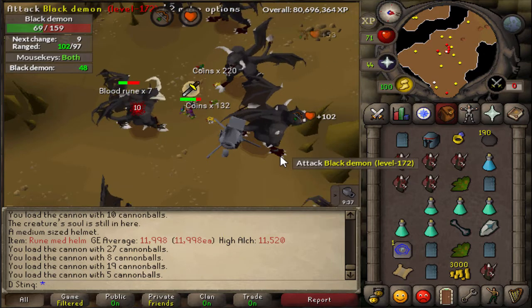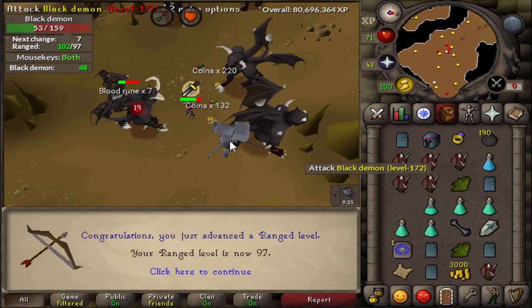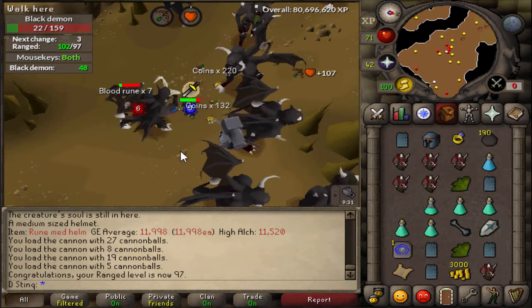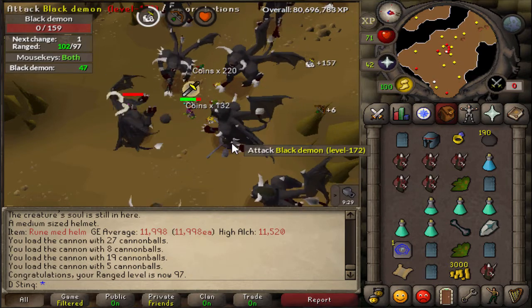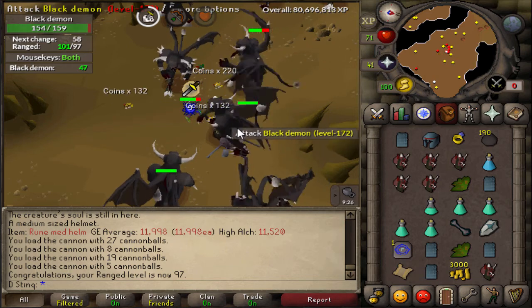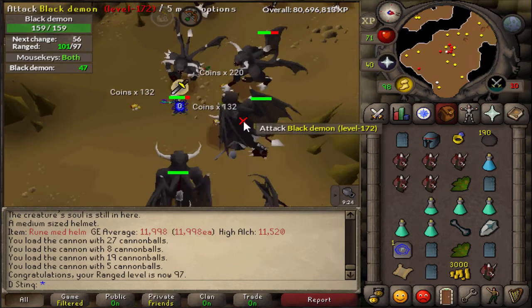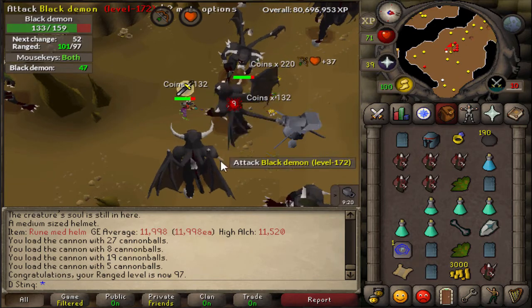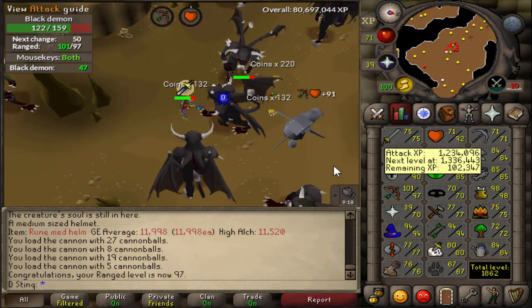Just checking in with a little bit of 97 Range. That's so awesome — we're two freaking levels away. It's kind of nostalgic from when we got 97 cooking. But this one's way better because 99 Range is like the icon of my account, basically. Freaking 99 Range.